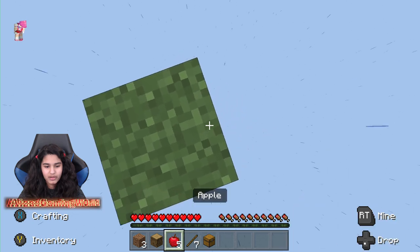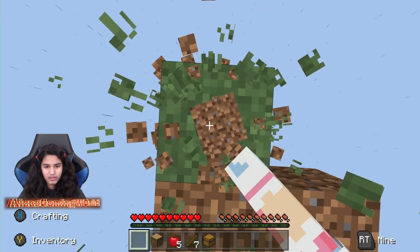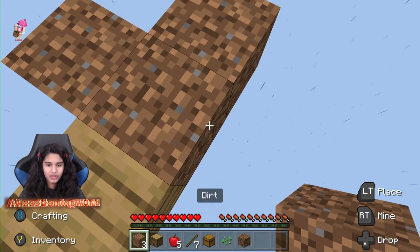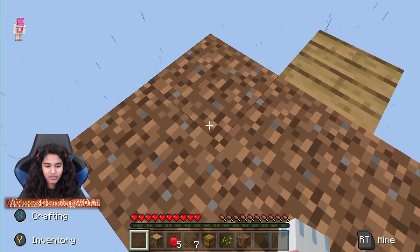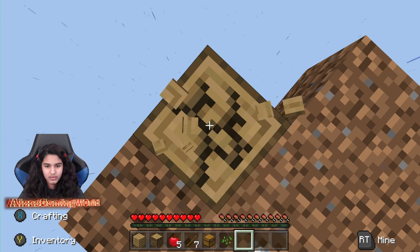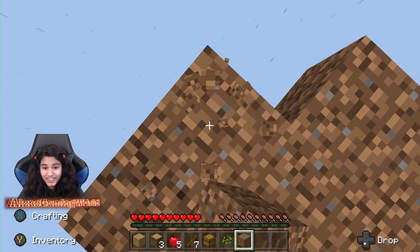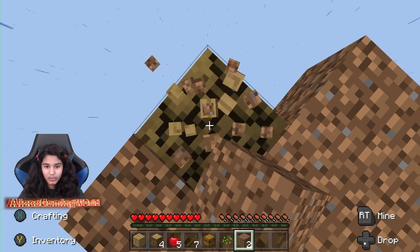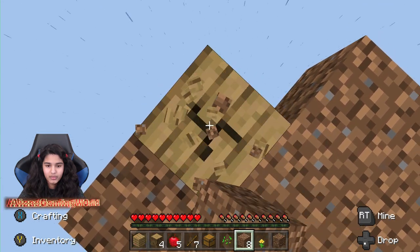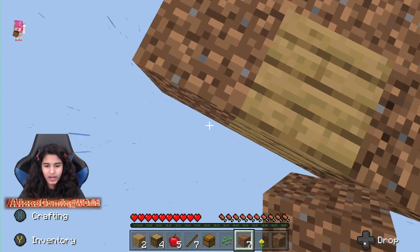Alright, we got a grass block — that works! I need to make more space around me. I also have to be careful about mob spawning, so that's another reason I'm building a little platform. Just keep breaking, keep breaking — I'm just decimating this. Let me build more land so I have more space to walk.